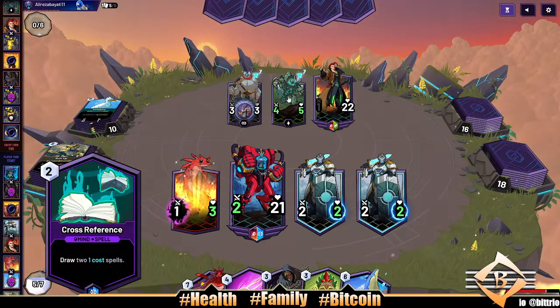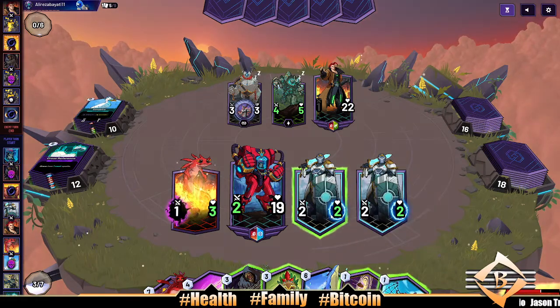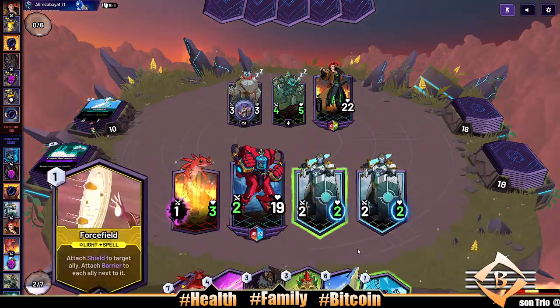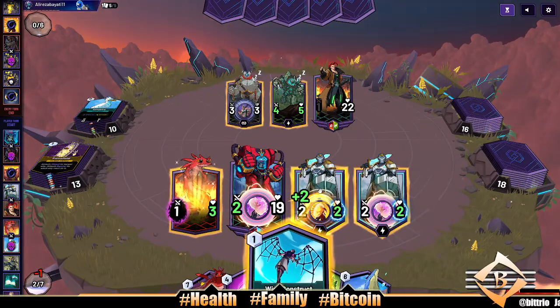Let's go Breacher — oh, we're one mana off of a Breacher. Let's draw two one-cost cards and see if we can deal with this Archaloth somehow. Stealth and plus two power — I mean that works decent. How about we roll like this — stealth and plus two power. Let's go.